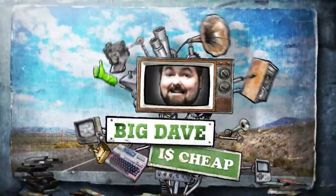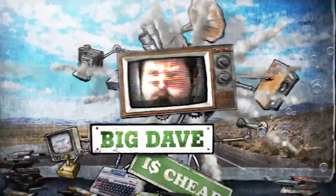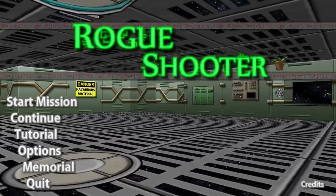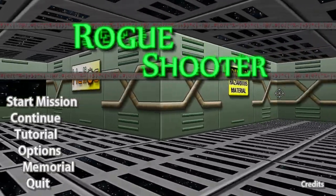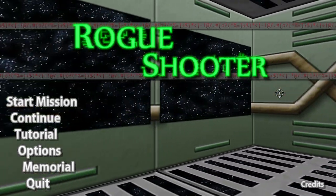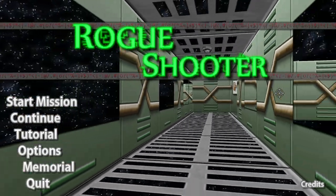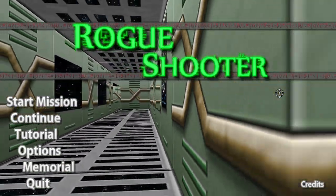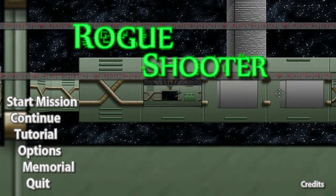Hello Internet, it's Big Dave here, and this is Rogue Shooter from Hippomancer. This game is currently available on Steam for a price of $10. If you are at all on the fence about this game, even after watching my wonderful video, you can try out a demo which is available on Steam as well. Check the description below for links to all of that information.